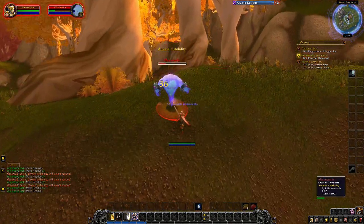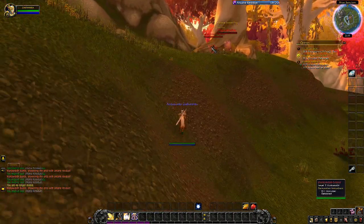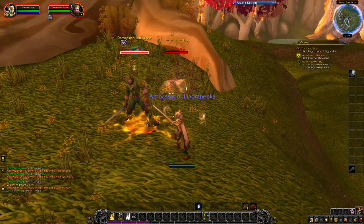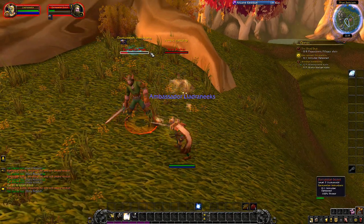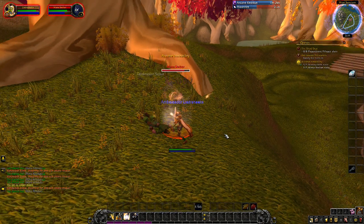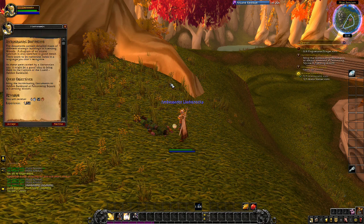One more wraith down. An enemy shouts: 'An intruder! It's a night elf! A Darnassian scout!' On the body, there are documents containing detailed maps of strategic buildings in Eversong Woods. A diagram of an arcane sanctum is also sketched in good detail, and there are numerous notes in a language you don't recognize. Since these were carried by a Darnassian spy, it might be a good idea to bring them to the Captain of the Guard, Edelden Sundbrand.